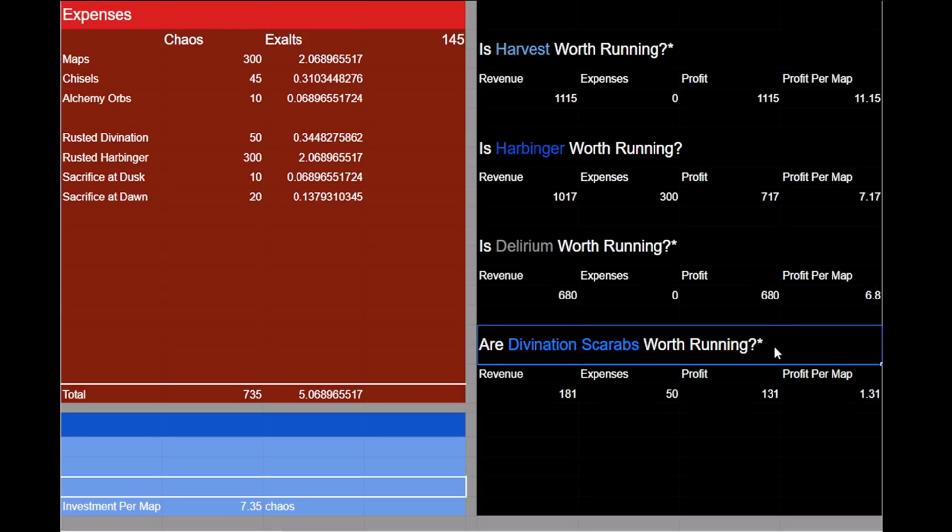Finally, we have our rusted divination scarabs. We had about 550 chaos worth of divination cards drop. Since rusted divination scarabs give us 50% more divination cards, we can safely assume that about a third of this 550 chaos was due to our scarabs — meaning about 130 chaos profit from divination scarabs alone, averaging out to be about 1 chaos profit per map. While technically we profited from this, I would not recommend divination scarabs even on maps with valuable divination cards unless you are running them with a lot of juice.